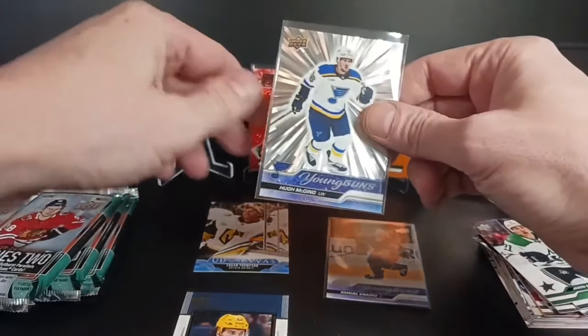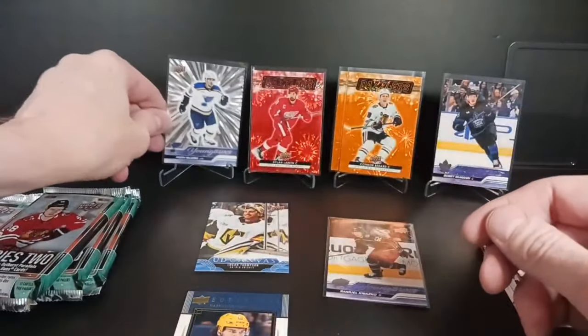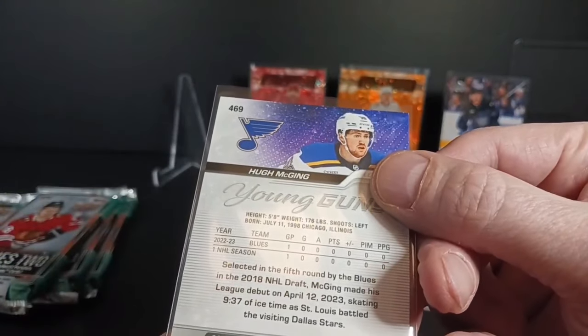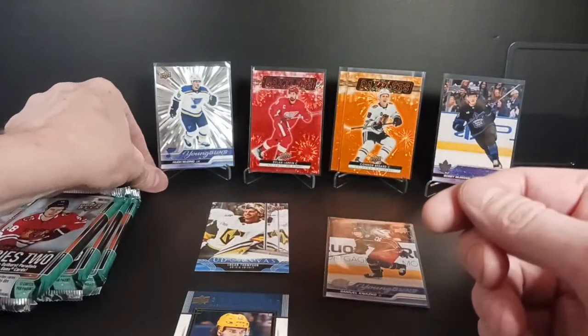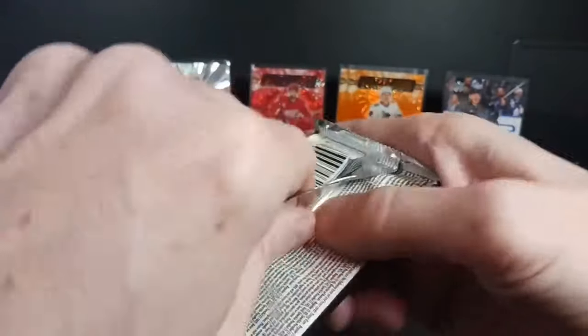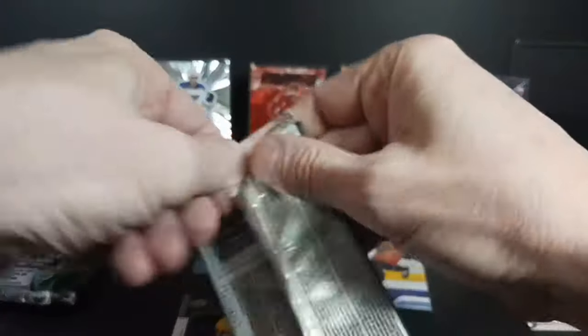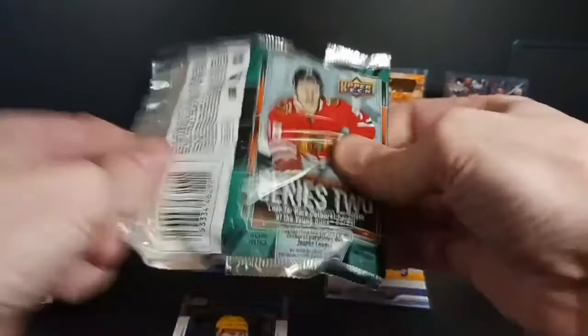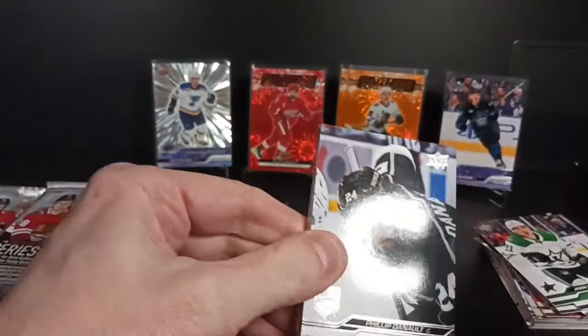He's a good hockey guy. Apparently McGing is on his want list, but I don't know what he's all about or where he plays. It just says Blues from Chicago — I guess he likes his Chicago guys. Young Guns Outburst and a Bobby McMahon — this is a win already. Bedard and an Outburst Young Guns. How could it go any worse? Well, I could fail opening this pack like I just did on camera.